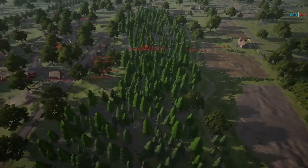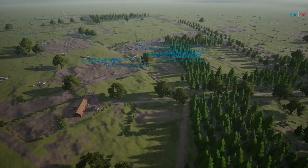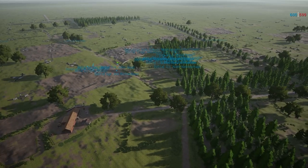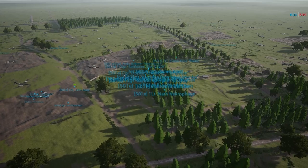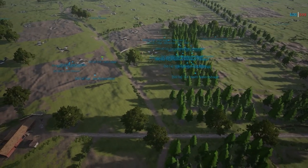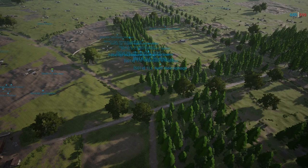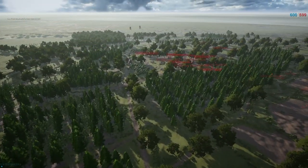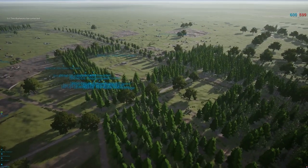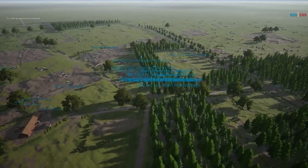Both teams have completed two games in round one. 501e had some big victories, getting one big victory point — meaning they won both matches against the team they played previously. Knights of the Windmill lost both matches. Right now 501e sits in second place in their group and Knights of the Windmill in third. Should be a pretty good matchup today.